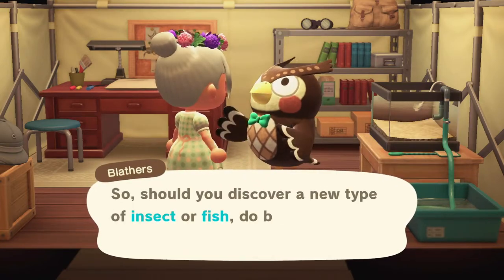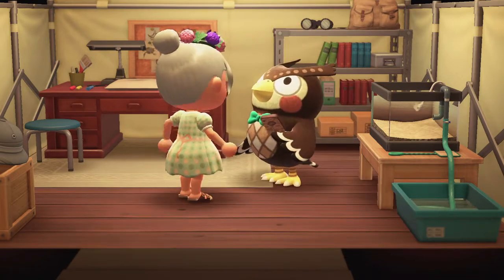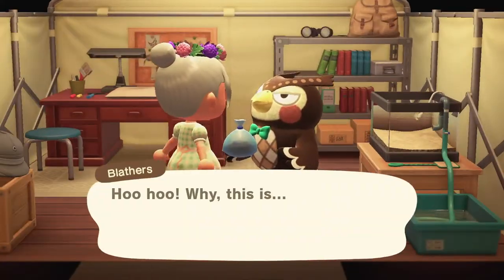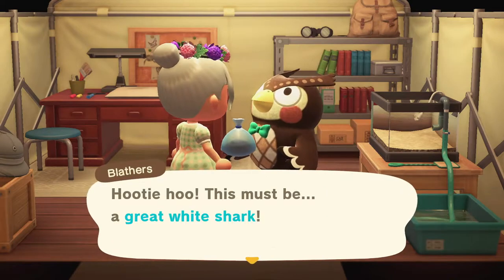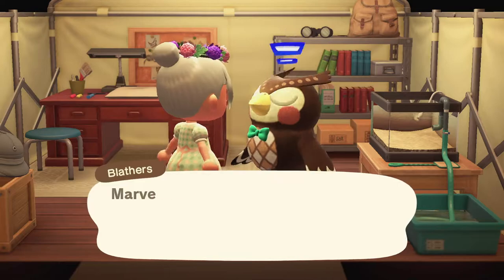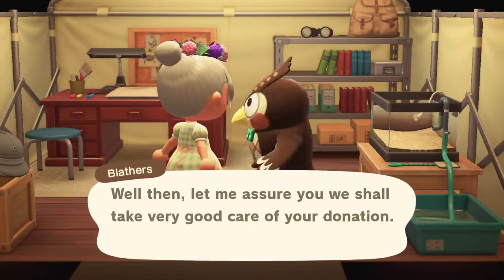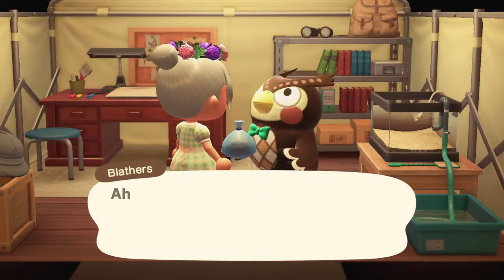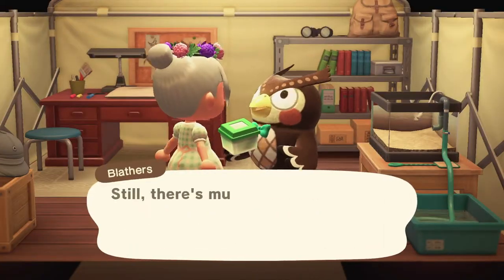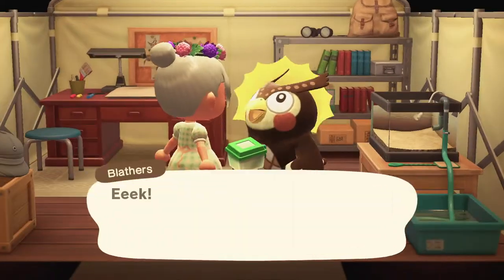Since Blathers does talk a lot when you are donating these first creatures to him, I'm just going to speed up this footage. In the beginning you need to donate 15 different creatures. He is giving me the vaulting pool recipe, which I already had, but now he will get to the part where he lets us make a donation. I'm going to donate all these fish and tell him I'm a bit busy because I don't want to hear the explanations about the fish. It does make me feel a little bad for Blathers — I'm sure not very many people ask for the history behind the bugs and fish — but this is like my third or fourth island and I just want to speed through everything so I can get to terraforming, which is my favorite part of Animal Crossing, along with decorating.